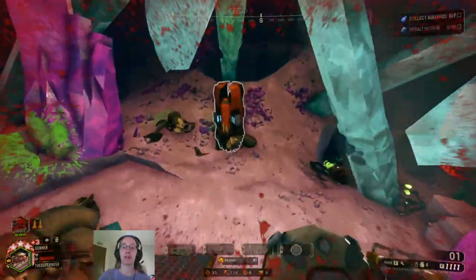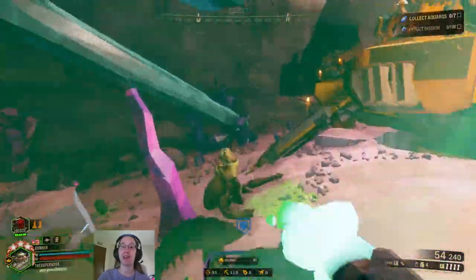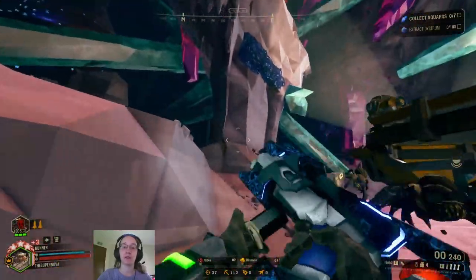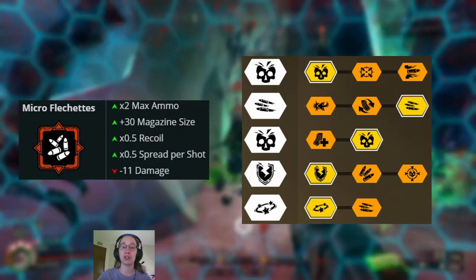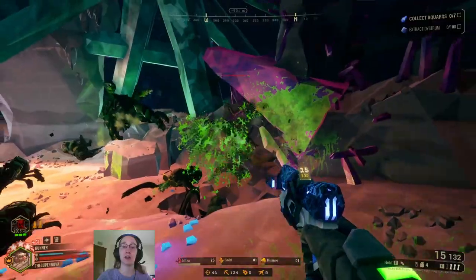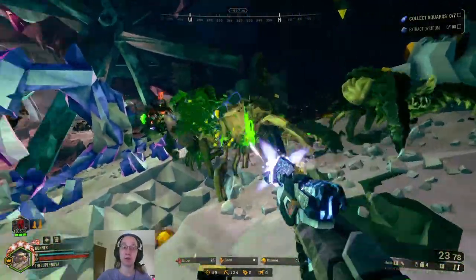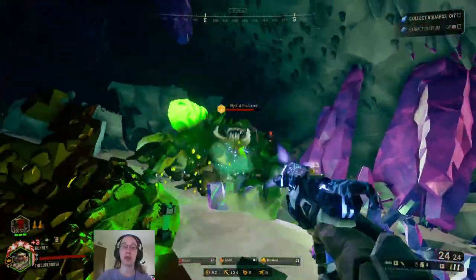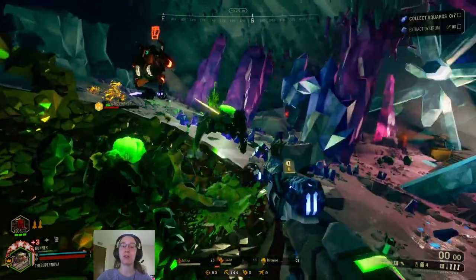Microflechettes is basically the polar opposite of Lead Spray. It cuts your damage by 11 down to 10 — a significant reduction — but adds 30 to magazine size, doubles your maximum ammo, and gives half the spread per shot and half the recoil. To make up for the damage loss, take Tier 1 and Tier 3 damage mods so you can still one-shot swarmers. I'd still recommend Rate of Fire in Tier 2. Since you have so much ammo already, Armor Breaking in Tier 4 pairs well with Burst Stun in Tier 5, letting you spam the stun and basically lock enemies down. The real strength here is the massive ammo pool.